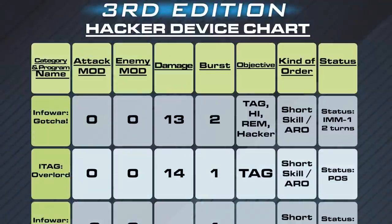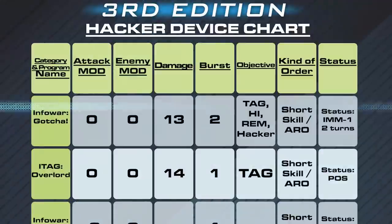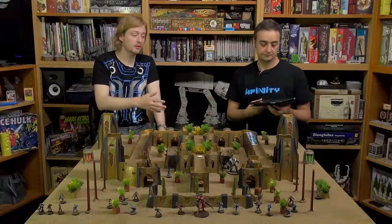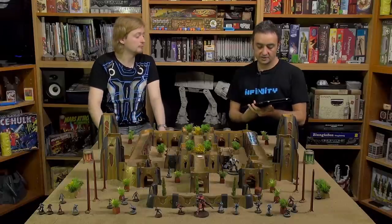Gotcha can be used on an active turn as a sword skill or as an ARO. It generates Immobilize Level 1 for two turns — at the end of the second turn the marker is removed and the troop is active again. So Immobilize Level 1 is temporary, while Level 2 means you're stuck until repaired.